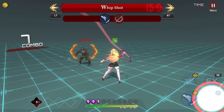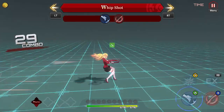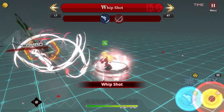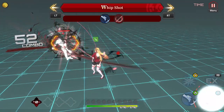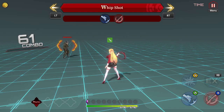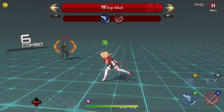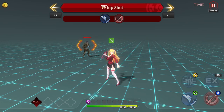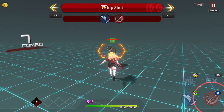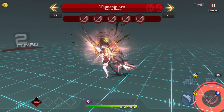Whip Shot is her next ability — it looks like a one-set regular skill, not a full color build ability. It's pretty good when you combo it into an attack. The one thing I don't like is it locks you in place for the entire duration. I tried dashing out mid-animation and couldn't until it finished. That long lock-in is a drawback, but it does a lot of damage, so it kind of makes up for it.